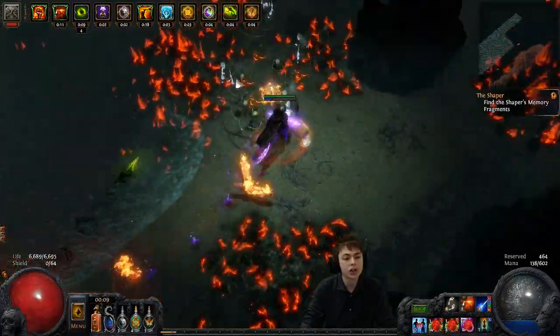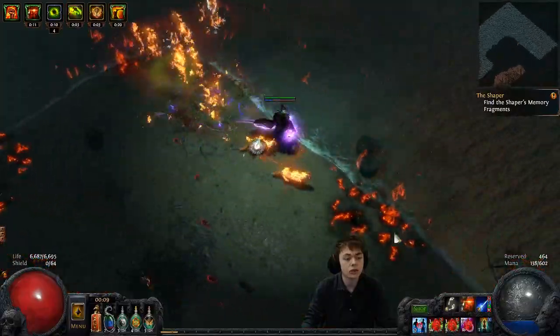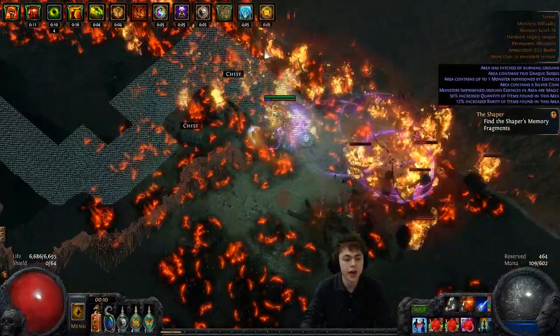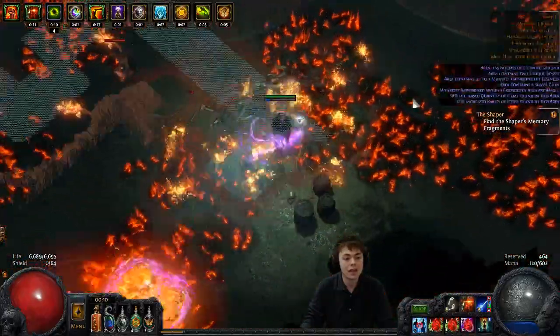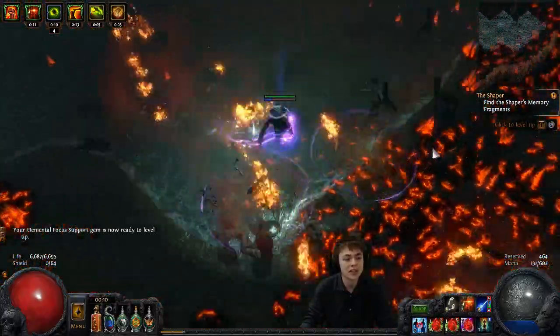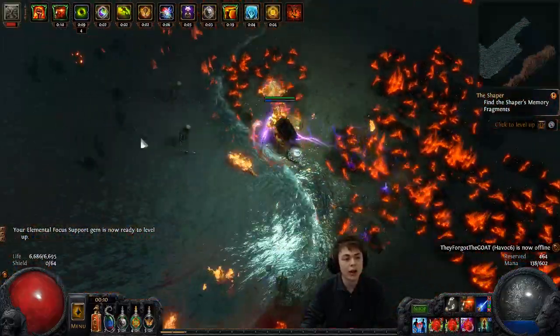We're currently running our Herald of Ash in a three-link. This is with a Zoth's bow, not a chinsaw. The reason we're doing that is so we don't need to run elemental proliferation on the Herald, meaning we can run a flammability blasphemy, and it all just works rather nicely. The main flaw with this build - if you watch my buffs, you'll see my melee overload is never active, and outside of dropping an orb of storms, I don't really know how to fix that.